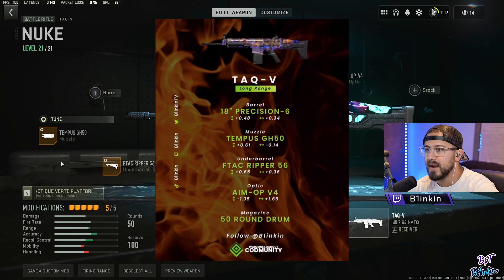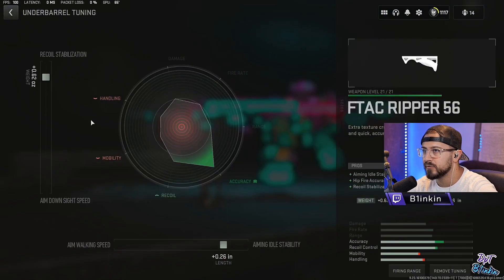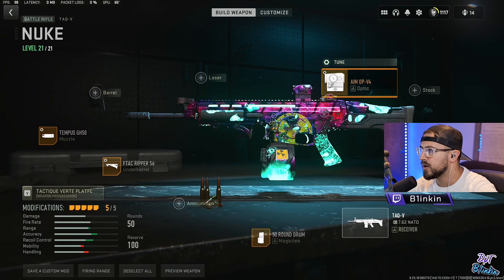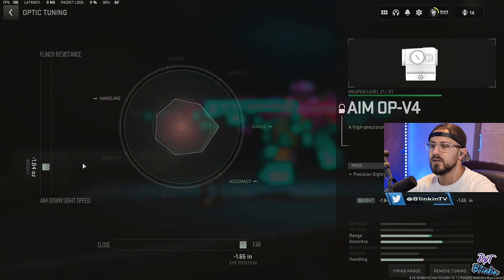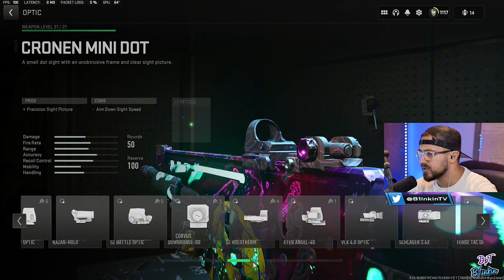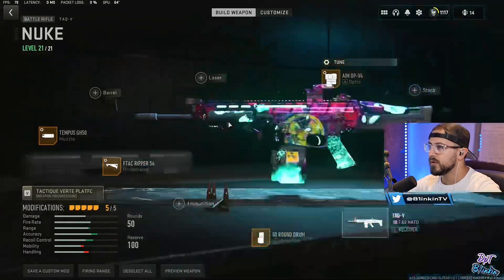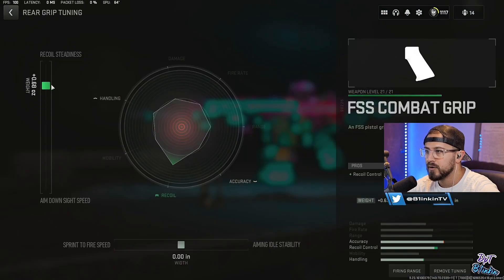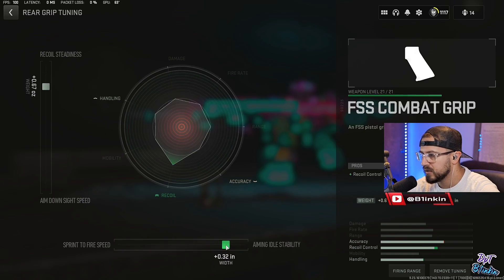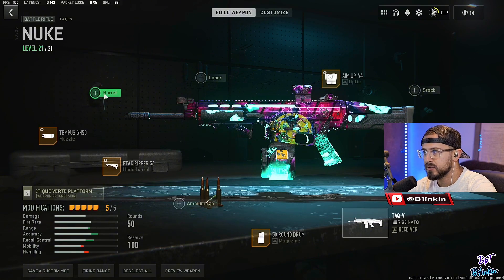For this build we're going with the Tempest GH50 muzzle for maximum vertical recoil control, tuned for recoil stabilization and recoil control. The FTAC Ripper 56 under barrel tuned for recoil stabilization and aim idle stability. Throwing on the 50-round drum, the AIM OP-V4 optic — as always the Heliotrope variant, tuned for ADS speed. To get that skin on the AIM OP-V4 you just go into the optics, click on skins, and select the Heliotrope. Then the FSS Combat Grip tuned for recoil steadiness and aim idle stability. If you don't have an issue with the recoil you can throw on the barrel instead — I opt to go without because I think the gun hits hard enough without it and I like the recoil pattern better with the FSS Combat Grip.